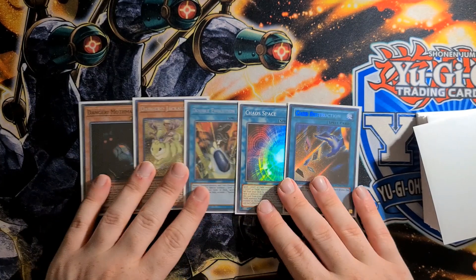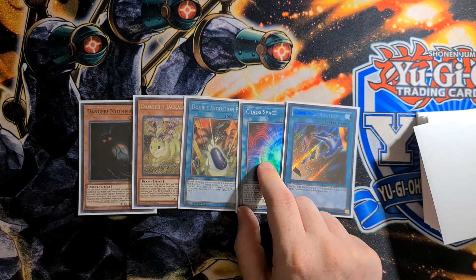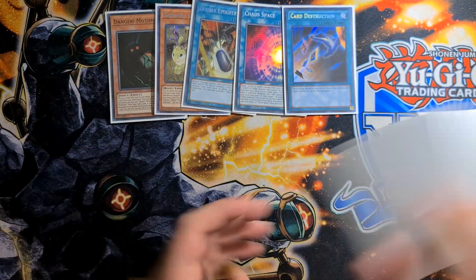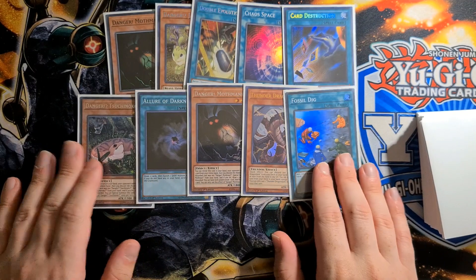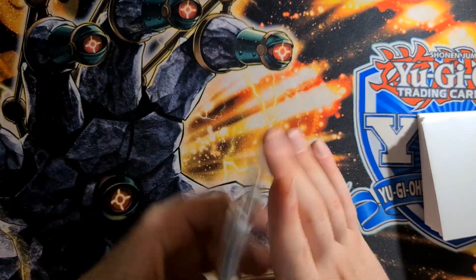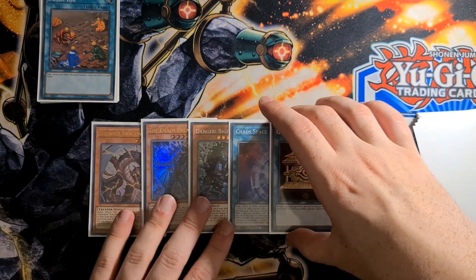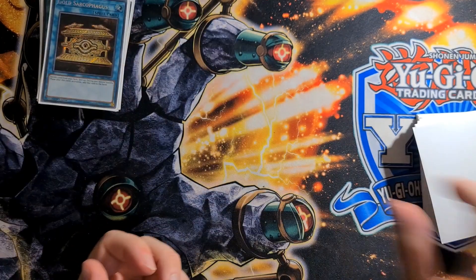This first hand is very interesting. I don't think it's worth just slamming Card Destruction, but it might be worth setting the Chaos Space and activating a Danger effect to see how we go. Test hands are quite hard because Dangers always have a lot of randomness. But a hand like this is just really, really insane — by initial observation we have Allure for Thunder Dragon Dark and Fossil Dig to start our plays and combos. That should pretty much get us to where we need to go every time. Next hand: we have Chaos Space, a Thunder Dragon, Gold's Ark, and a Chaos Creator — absolutely fine. Really, really nice hand.